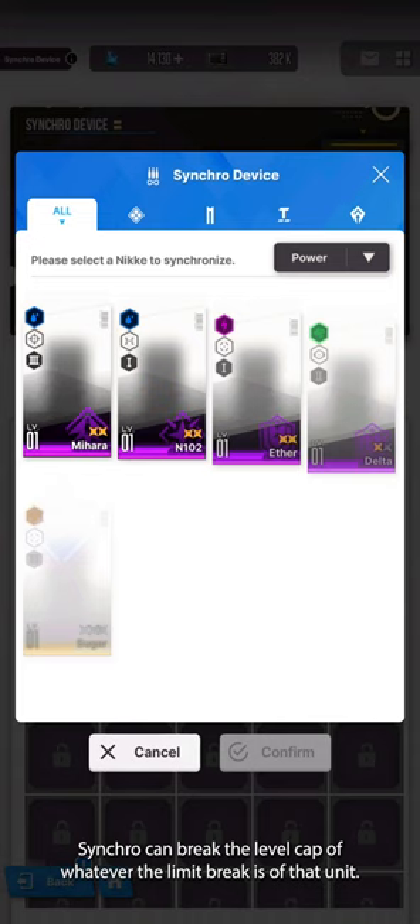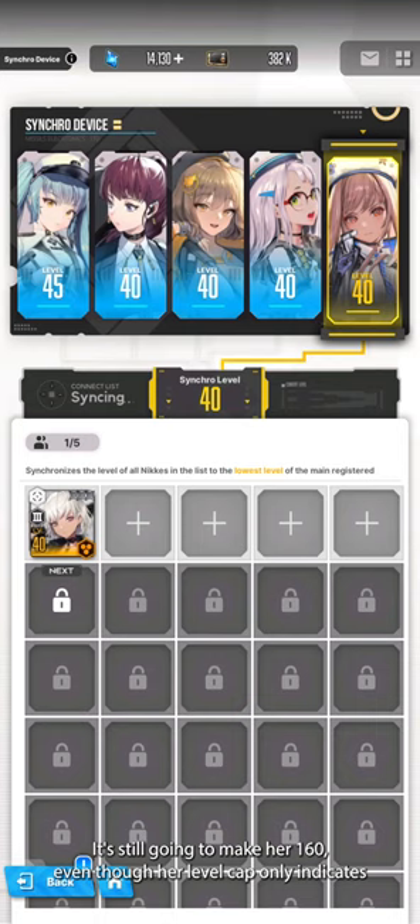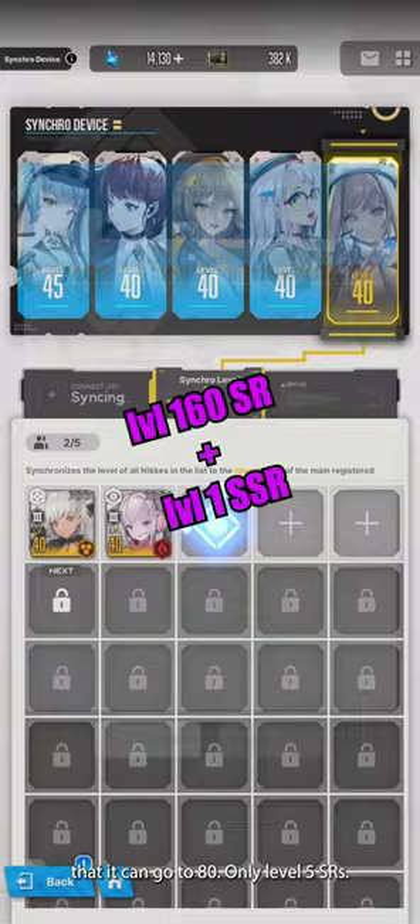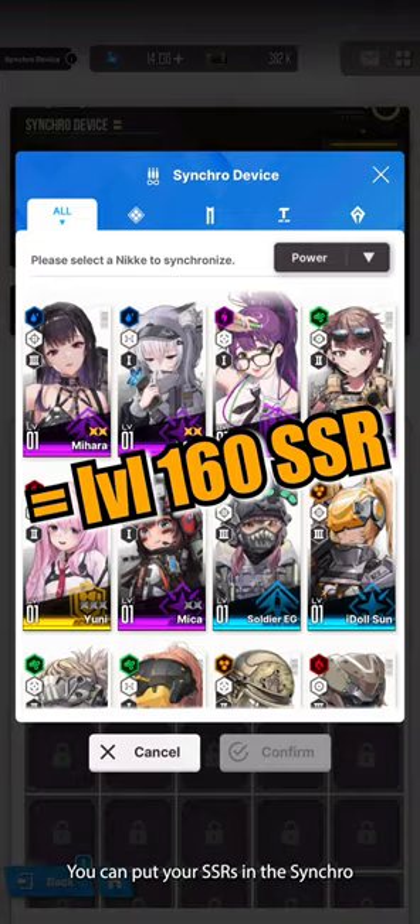Synchro can break the level cap of whatever the limit break is of that unit — it's still going to make her level 160 even though her level cap only indicates that it can go to 80. Only level 5 SRs. You can put your SSRs in the Synchro and you'll have level 160 SSRs.